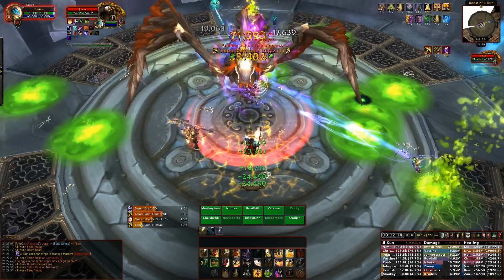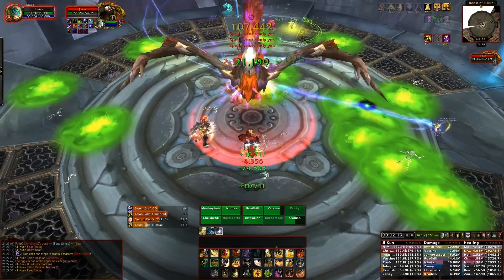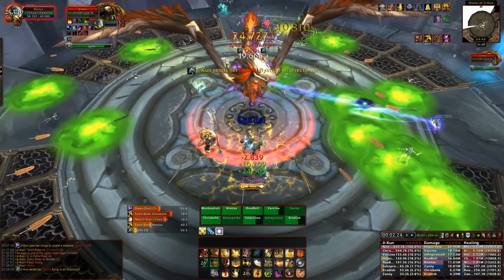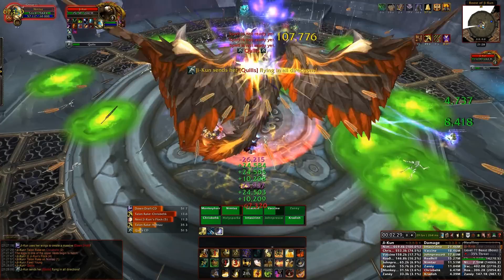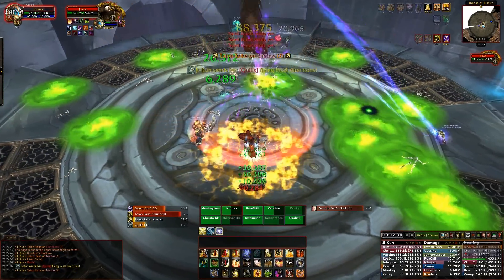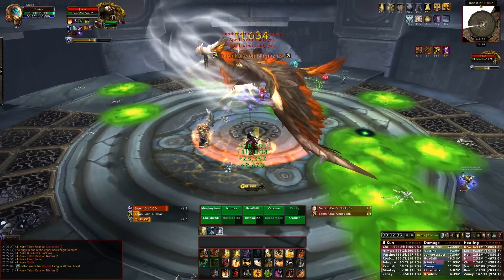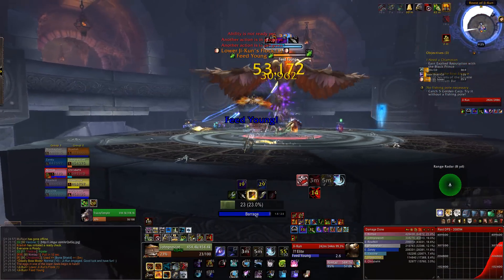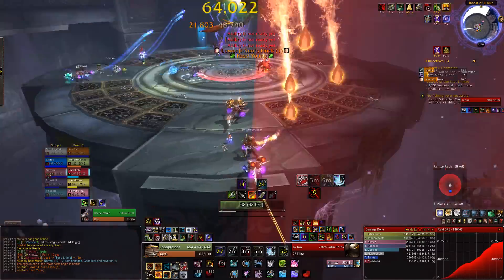The boss will also do an ability called Caw — this sends out waves of energy at two random players and deals high physical damage to all players within eight yards of where it impacts, so you just need to make sure you avoid it. Apart from those abilities the boss does, there's a whole subgroup mechanic involving the bird nests around the room. It's really interesting. There are nests called lower nests where you can jump off the platform into them, and if you look up, there are also higher nests — we'll cover those later.